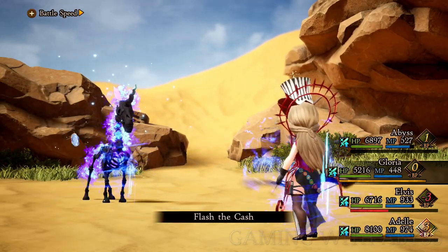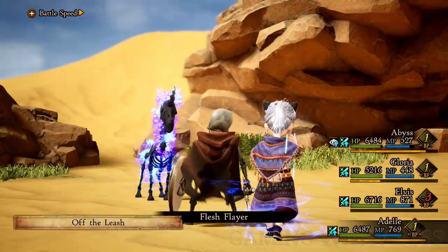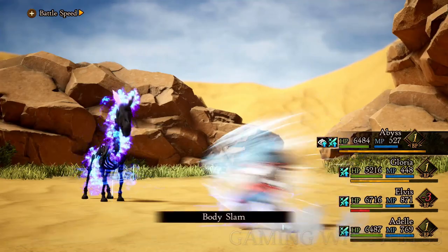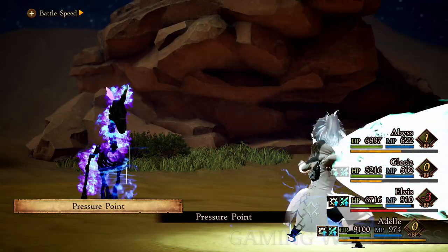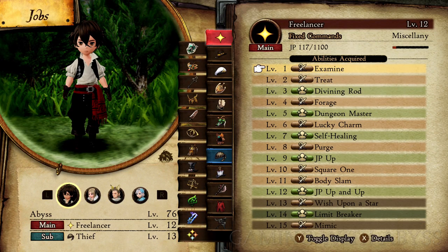Welcome to Bravely Default 2. In this video I'm going to show you five of the best DPS abilities that you can get early by chapter one. These abilities are so good that you're going to be using them throughout the game and into the post game.